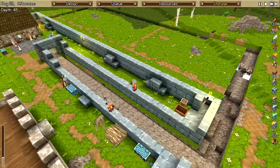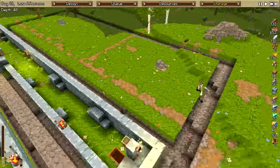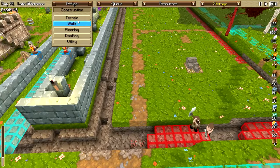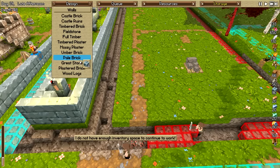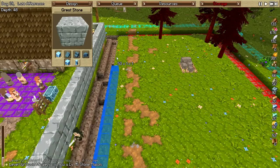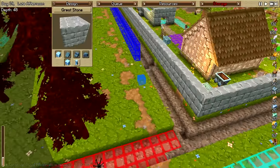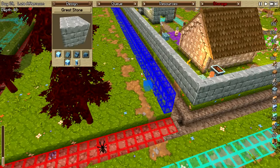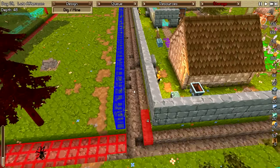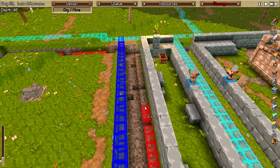Now we gotta start thinking about how to connect to our new expanded area here. Construction — walls. Obviously we gotta use great stone. I'm thinking like that, and then we'll make it three blocks tall. That's just gonna be a trench, really. There we go. And now that I think of it, I'm gonna go ahead and completely mine out this ledge that was happening here.